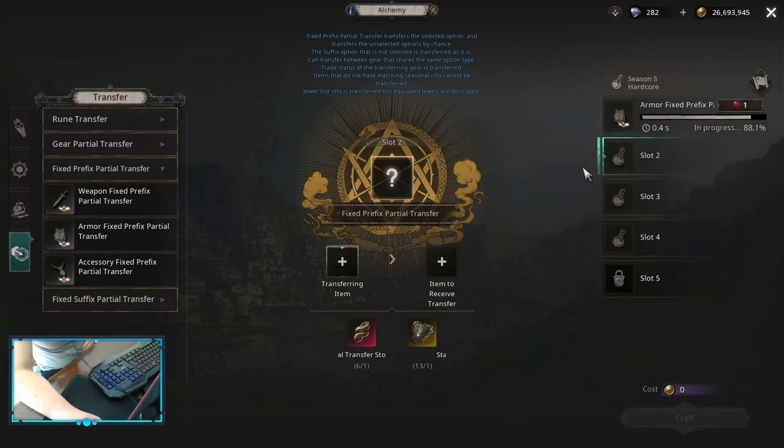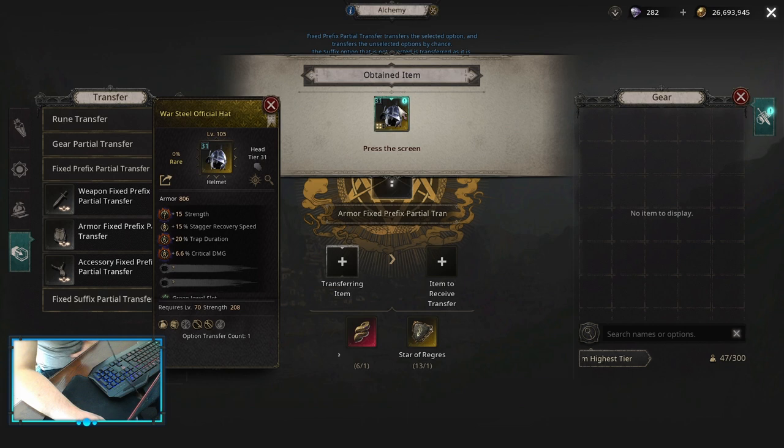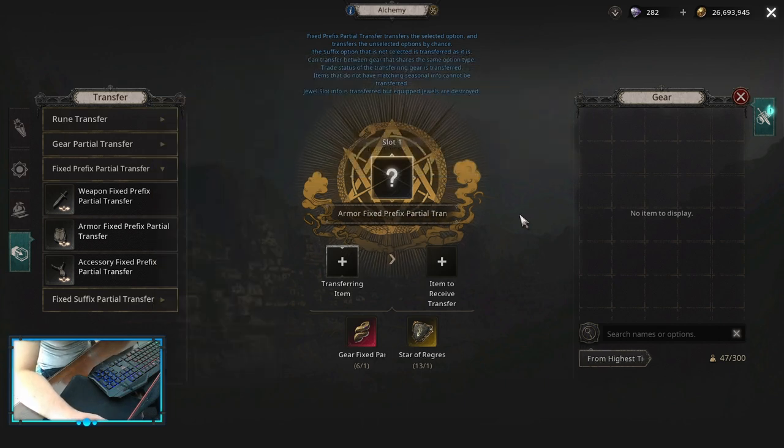This can be applied to many transfers, especially on a bell craft. Right now, people are crafting a lot of authorities. As you can see, it only transferred one prefix; however, it transferred all the suffixes. So these were basically the two examples I wanted to show. Right now, people are crafting four authority belts and double authority helmets on both suffixes and prefixes, and this technique could be used to do those transfers. That's what I really wanted to show.